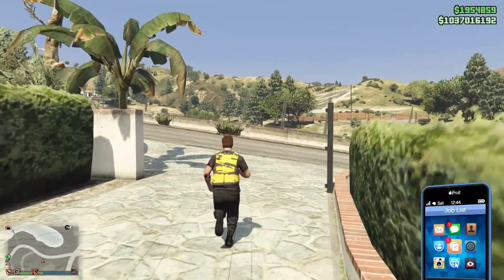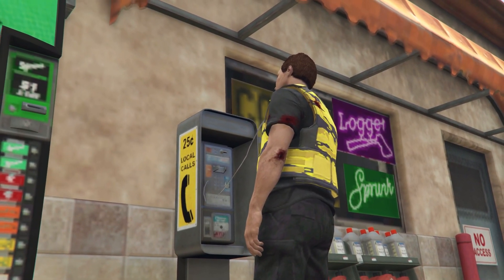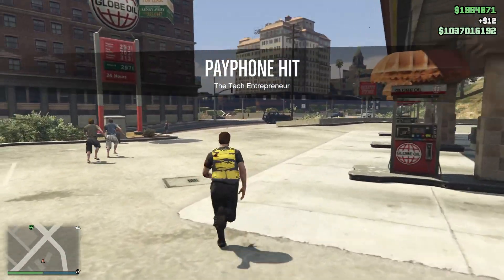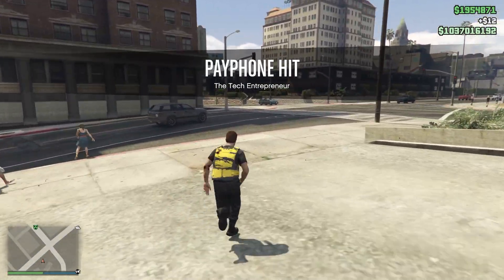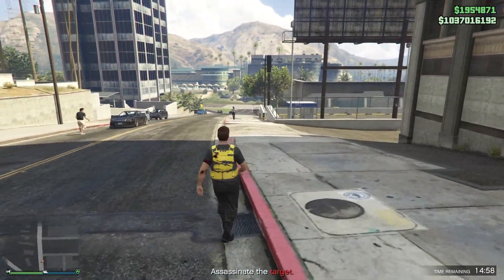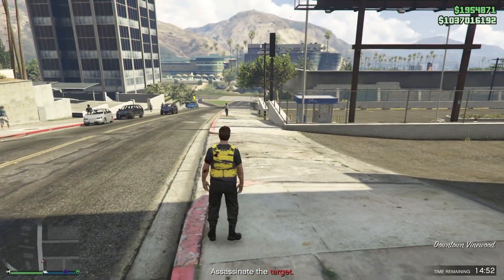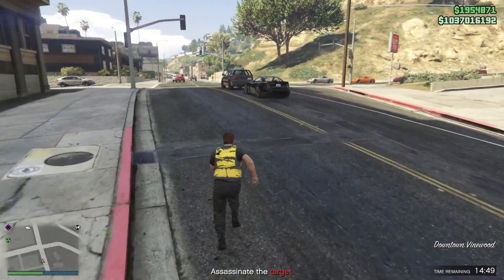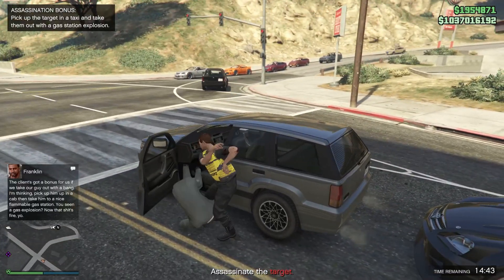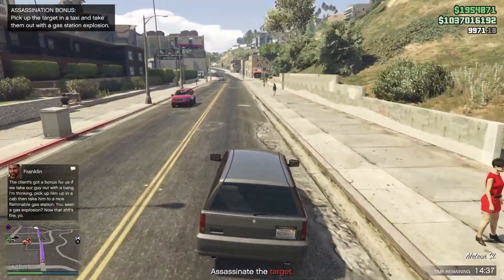Now that we're done with that, what we want to do is call Franklin and start up a payphone hit. You can quickly skip the cinematic by spamming the attack button. We got the payphone hit — the attack entrepreneur. What makes this payphone hit a really good money method is doing the assassination bonus. We have to assassinate a target over at the golf course. We also have a time limit of 14 minutes and 45 seconds. Our assassination bonus is to pick up the target in a taxi and take them out with a gas station explosive.